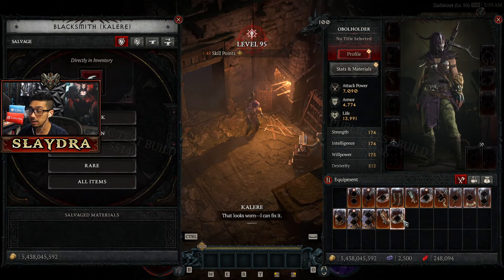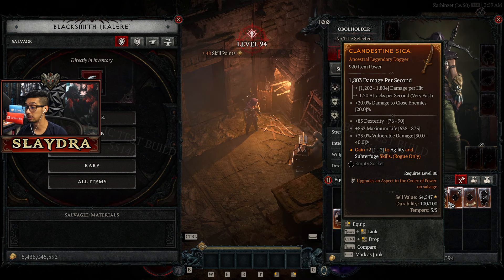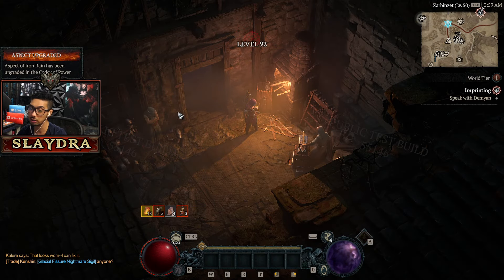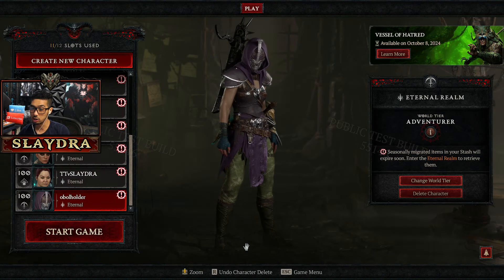And then if I need to get crafting materials, or since we have a lot of brand new aspects — this is the fastest way to get them. You can just salvage all items, boom, and then we'll unlock over on the left side — we just unlocked all these aspects. At this point it's going to be repetitive. That's all you need to do: just keep on creating new characters and then delete them when you're done.